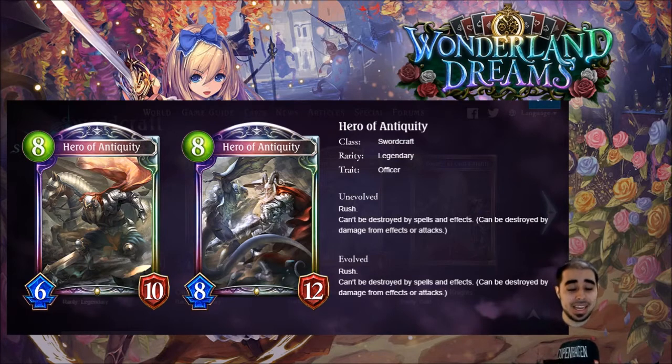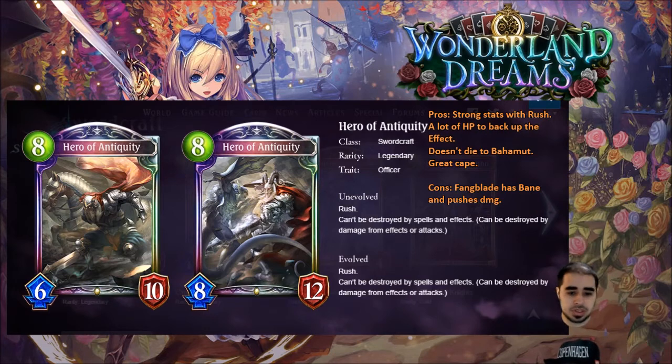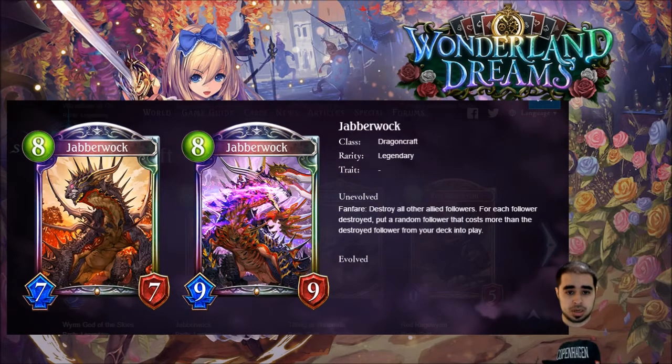Next is Hero of Antiquity for swordcraft — legendary, eight play points, six, ten. Evolved: eight, twelve. He has rush and can't be destroyed by spells and effects, though he can be destroyed by damage from effects or attacks. An eight-drop six, ten with rush — those stats are crazy. I love the art, I love the cape. I could be overrating it, but I'm giving it a solid four stars. I can't wait to play him in sword.